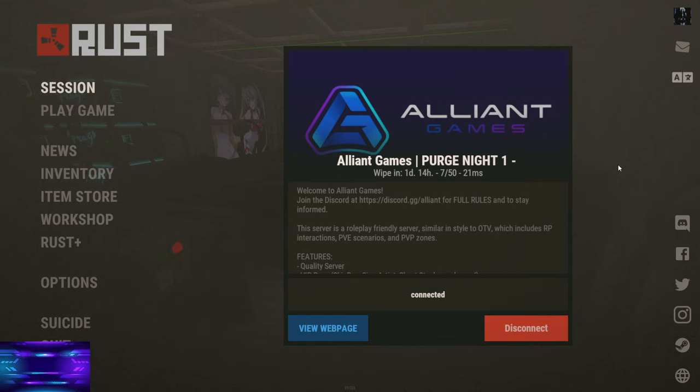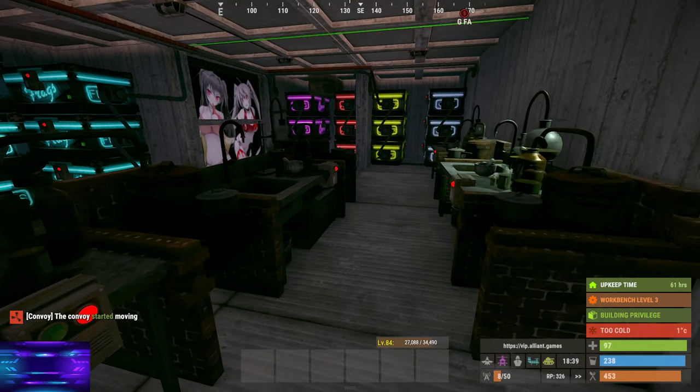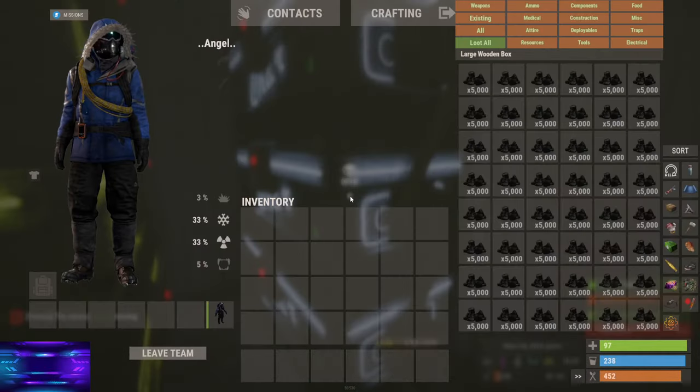I like to start off on PvE servers to get warmed up with Rust — it's one less thing to worry about, like someone coming to down me while I'm trying to build. Today is Tuesday and the new thing they're doing is called Purge Night Part One, where kill-on-sight is allowed. KOS means kill on sight — usually on roleplay servers you can't shoot players, but when they lift those rules it's known as Purge Night.